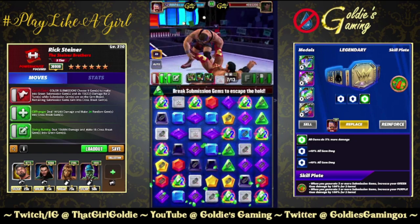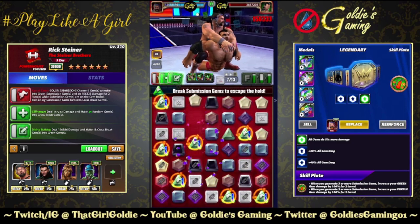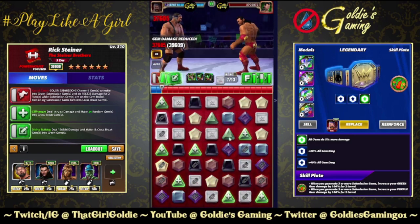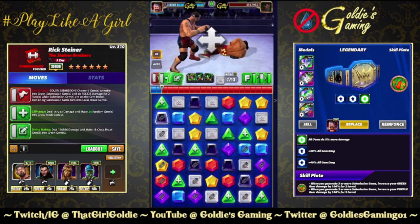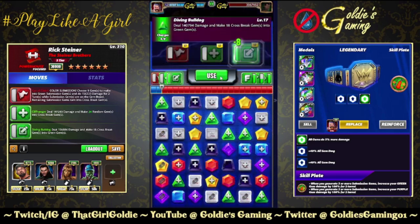If you feel like you don't have enough space, don't feel like you need to put all the sub gems out. If you want to just make enough to match and charge your moves and then leave one in a corner, it's not the end of the world — especially because this is only a two-tier sub.